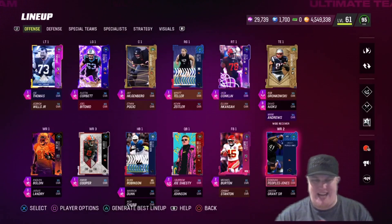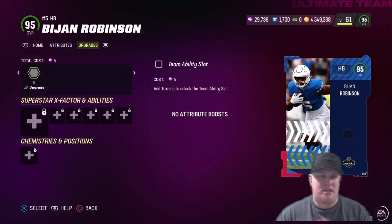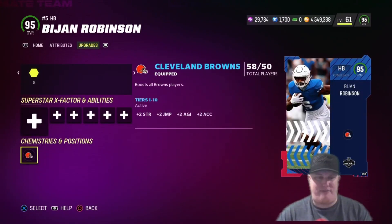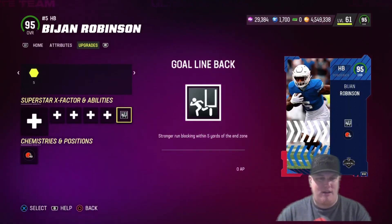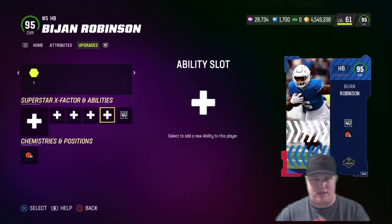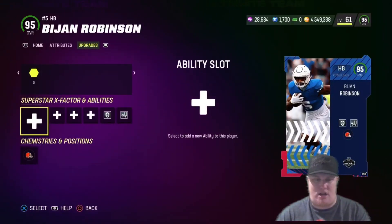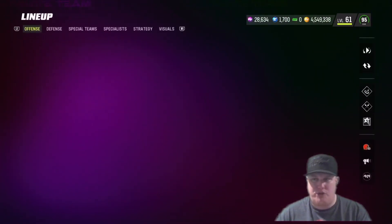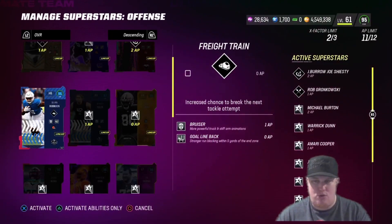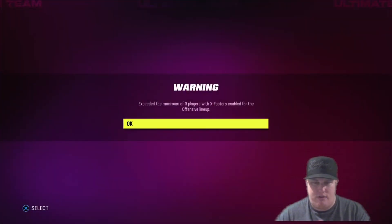The running back position is finally getting better — we're getting another bruising power back in Bijan Robinson. Bijan gets all 32 team chems, so the first thing is throwing that Browns chem on him. For abilities: Goal Line Back for zero AP, Bruiser for one AP for more powerful trucks and stiff arms, and then for his X-factor we're going with Freight Train at zero AP for an increased chance to break that next tackle attempt. That should lead to some solid 10-yard rushing plays. Bijan's 95 should rock up to a 96.